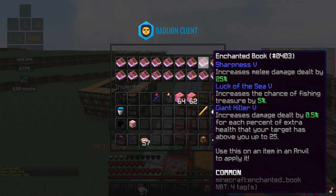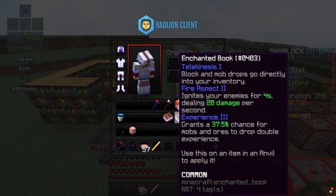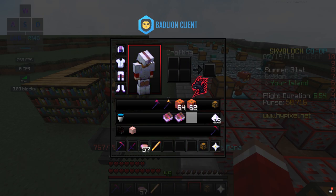First we're going to add our Sharpness, Luck of the Sea 5, and Giant Killer 5 book with our Telekinesis, Fire Aspect 2, Experience 3 book — giving us a book with six enchants, five of which go on our weapon. Now, you don't want to add one book at a time to a weapon because the last few enchants become extremely expensive — that's how you hit 200–400 XP levels for just one more enchant. Instead, combine books together so you're adding multiple enchants at a time. But also don't put all enchants on one single book — that's also very expensive. The sweet spot is three to five enchants at a time; I wouldn't go over five.